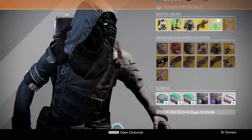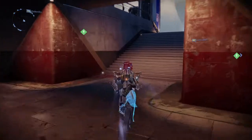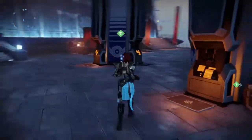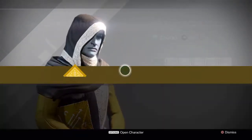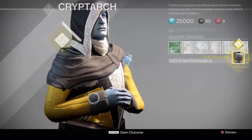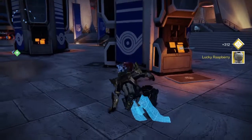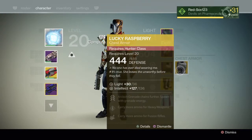Alright, let's go encrypt this engram — hopefully we get something for my Titan because I don't have any exotic chest armor for my Titan. Let's see... come on, come on... Oh my god, Lucky Raspberry. Wow, really. I should just dismantle this. Wow.